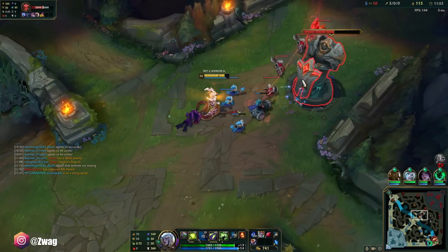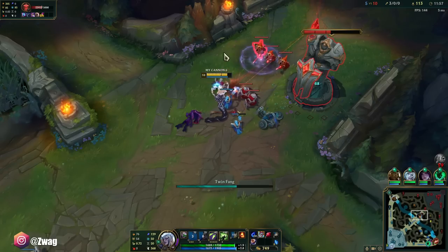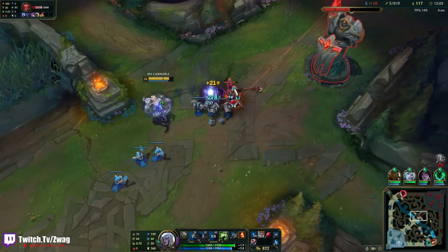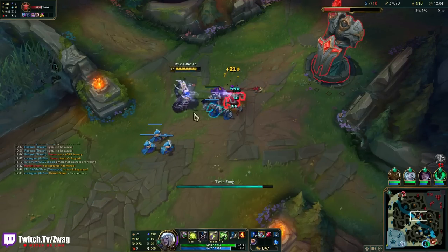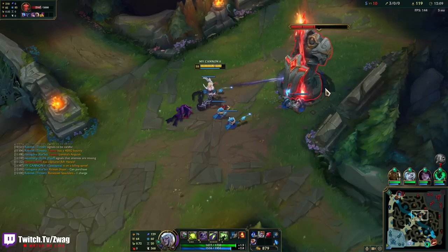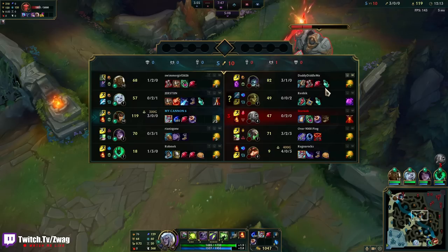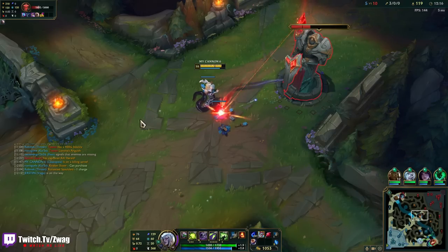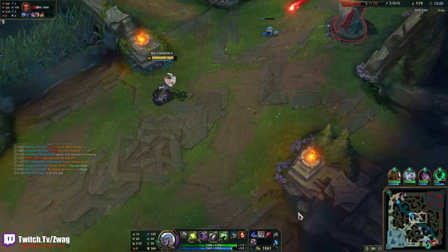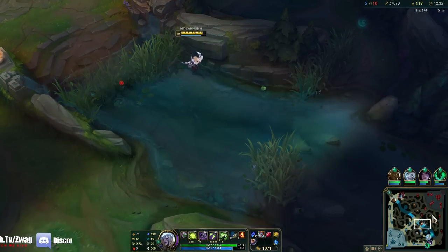You have to be aggressive with this champ and all-in — you can't play safe. Well, you can, you just have to go aggressive at the right times. Even though our team is getting destroyed, we have a massive lead. The only thing I don't like is they have a Yorick with Hullbreaker, so side lane is going to be pressured the whole game.